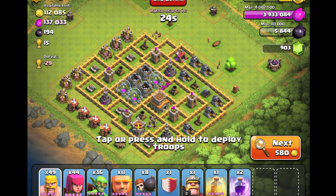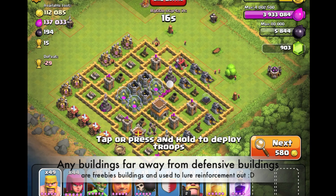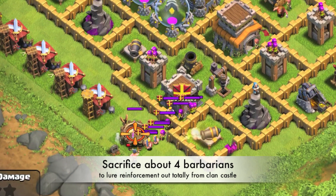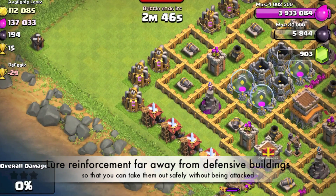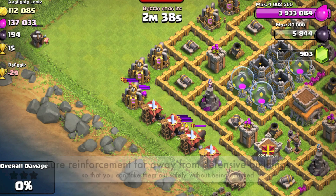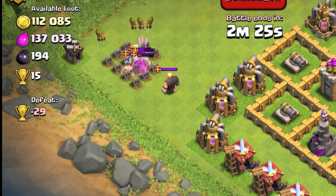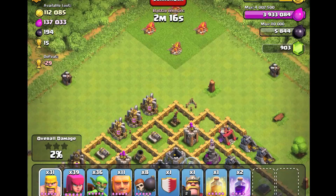Buildings on the outside not protected by any defensive structures are basically freebies for me. Let's do a little bit of attacking here. First, let's lure out some of the clan castle reinforcements — some of the reinforcements are out of the base now. I'm sacrificing about four barbarians to lure everything out of the area protected by defensive structures. Now I need to wait for them to walk out. Let me get rid of them with more barbarians.